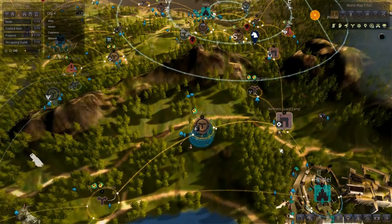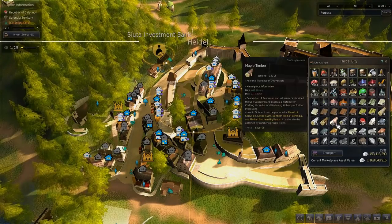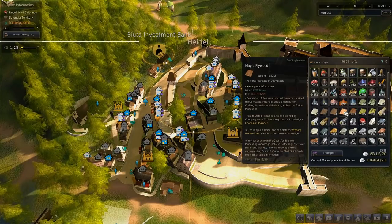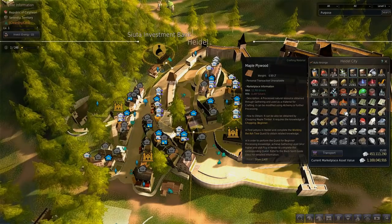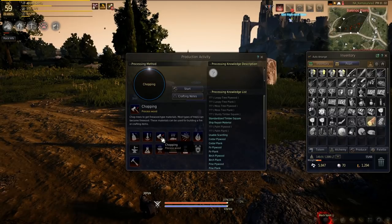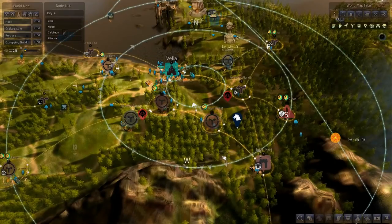The reason you want timber and ore nodes is because the main way that most people make money is through processing. For example, your workers bring large amounts of maple timber into your storages. You process that once and it becomes maple planks, then you process it again into maple plywood. Using a value pack — because you need a value pack to make money off this — you sell the maple plywood to the market, and this will make you really good amounts of AFK money. This time you'll be using chopping to chop wood; you need five logs to make one set.